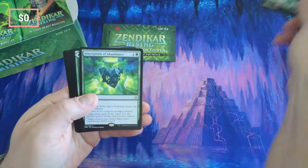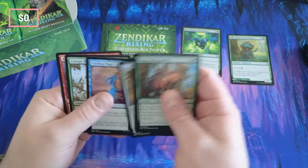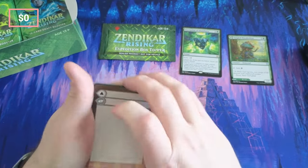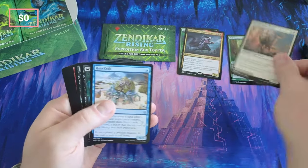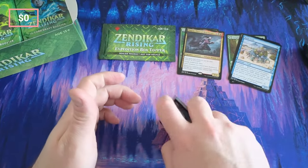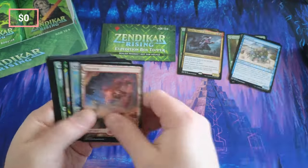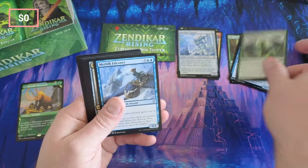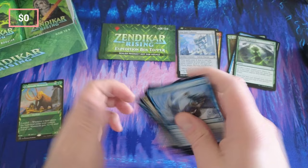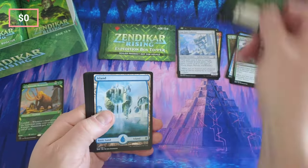Forest, Inscription of Abundance - pretty sure that's a good hit right there. I'd love to get an Ozleth, but Ozleth's in Ikoria, sorry. Skyclave Cleric, Ruined Crab - very nice utility. Boom, Seagate Colossus and a Kazandu Mammoth showcase - we're gonna set that aside. Rolling Regrowth, Mammoth. Love to see the Mammoth in the showcase, and in foil even more - it's not worth a lot but I need it.